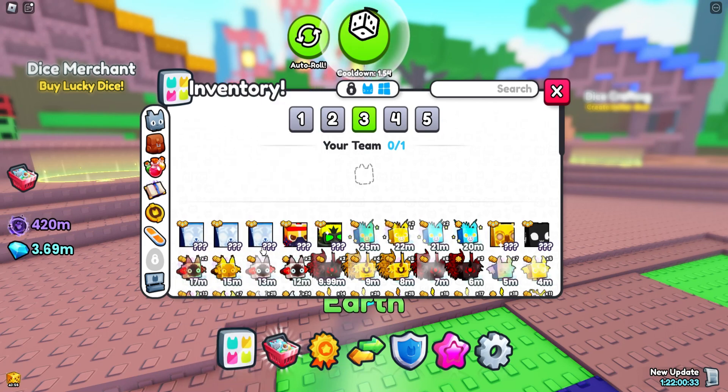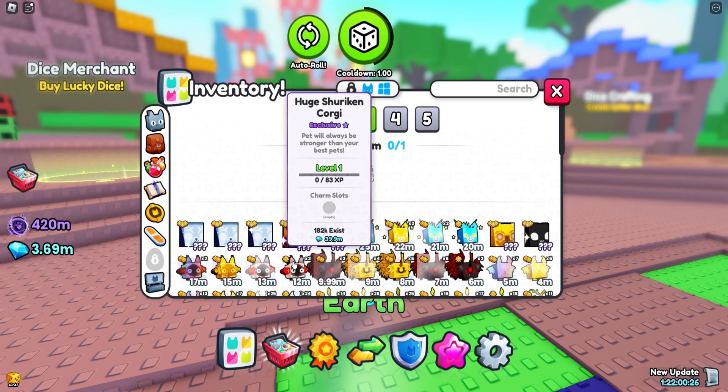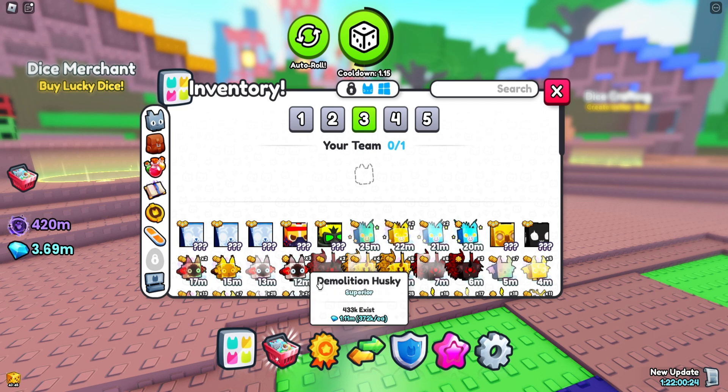Okay guys, so this account got four huges because I already had one of those sorcery bears and then the two other old orangey pets, so this one got four huges, and yeah, we're just going to move on to the next account.